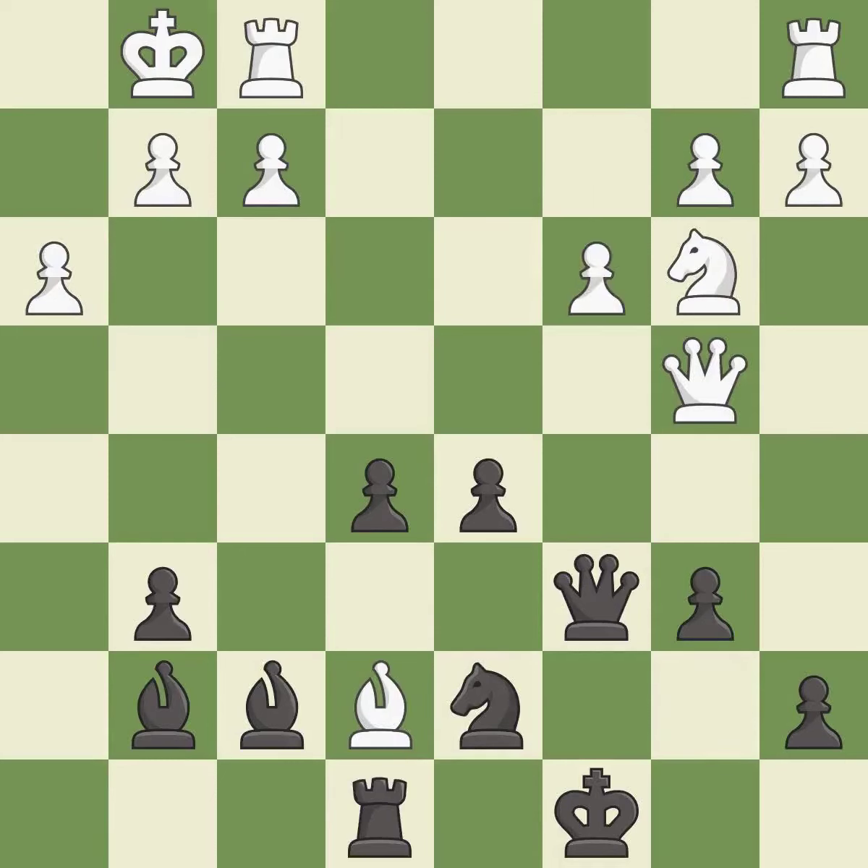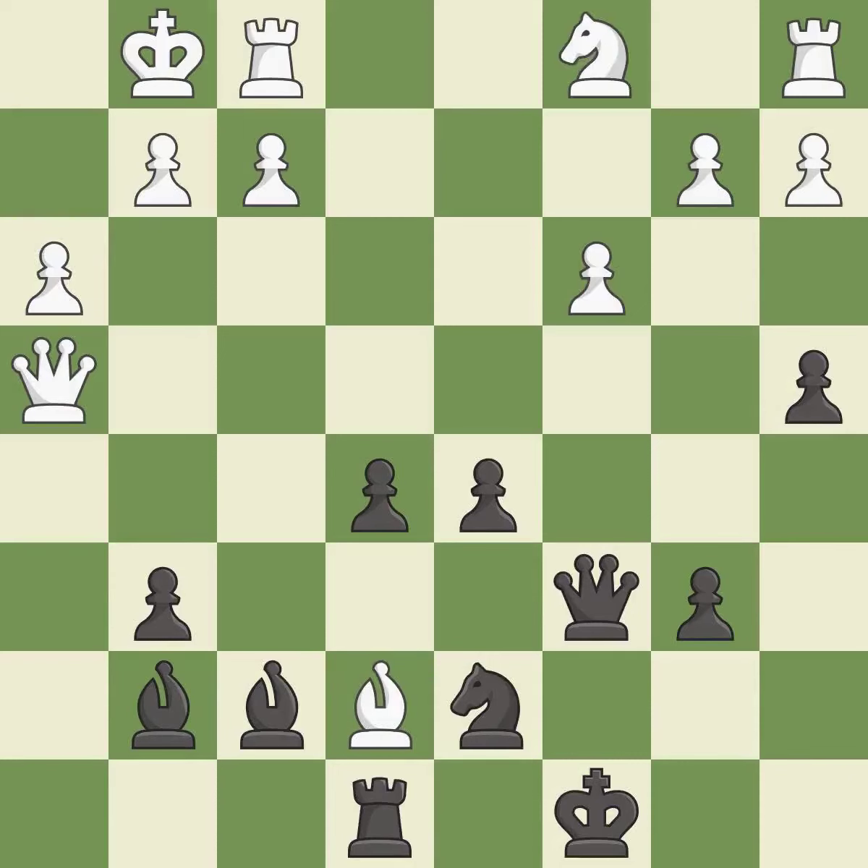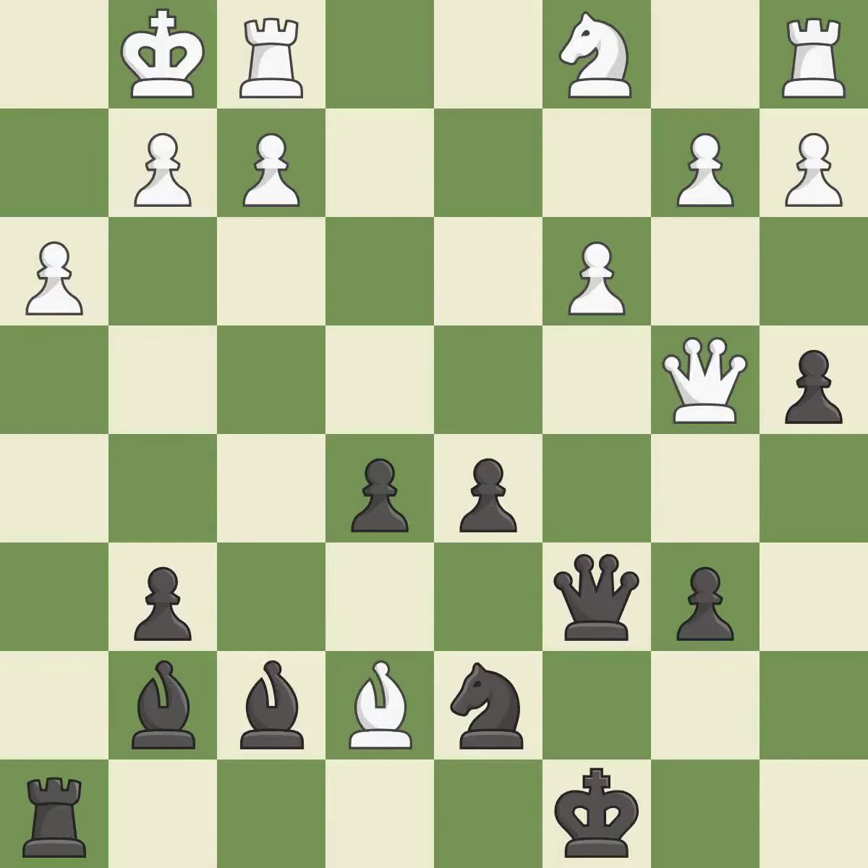This move puts the pawn on a safer square — it is good. This kicks an opposing queen — it is best. This move puts the queen on a safer square — it is excellent. The opposing knight is kicked by a pawn and must now move or be captured. It is best. This moves the knight to safety — it is excellent. This wins a tempo by threatening a queen and forcing it to move away. It is good. This moves the queen to safety — it is excellent.